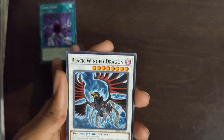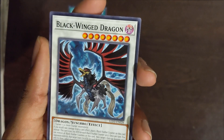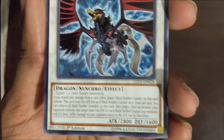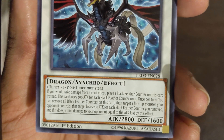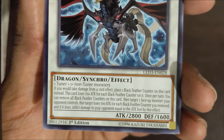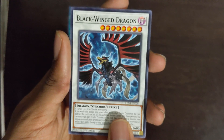Next up: Black Wing Dragon — the ultimate Black Wing card when it came to not having the word Black Wing in its name. It is a Level 8 Dark-type Synchro Monster, Dragon, Effect — 1 Tuner and 1 Non-Tuner. If you take damage from a card effect, place 1 Black Feather Counter on this card instead. This card loses 700 attack for each Black Feather Counter on it. Once per turn, you can remove all Black Feather Counters on this card and target 1 face-up monster your opponent controls. That target loses 700 attack for each Black Feather Counter you removed, and if it does, inflict damage to your opponent equal to the attack lost by this effect.